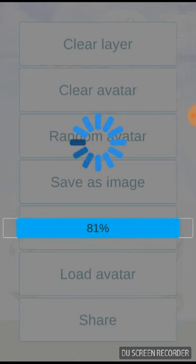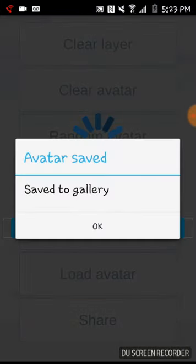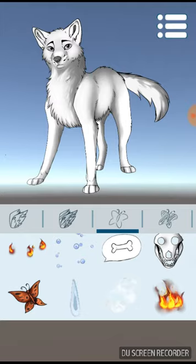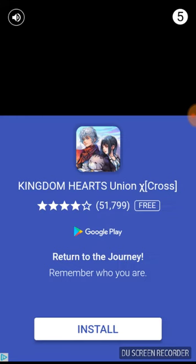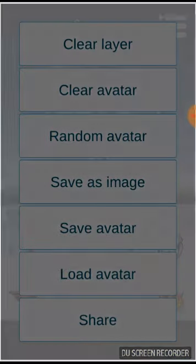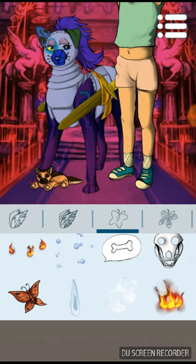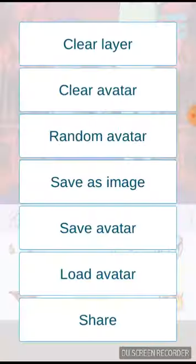Now if your fursona is a cat or any other animal besides like a wolf or a type of dog, then this app may not be free, although there are other apps out there as well. If you want to be creative, you could just do random avatar and it'll give you something weird.